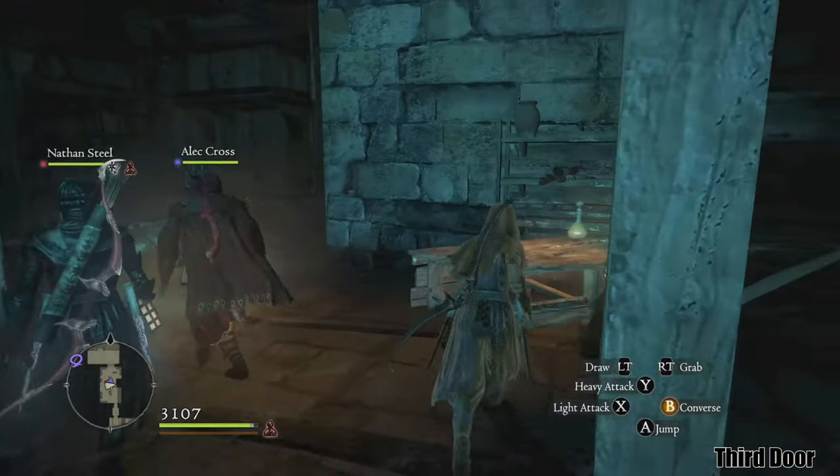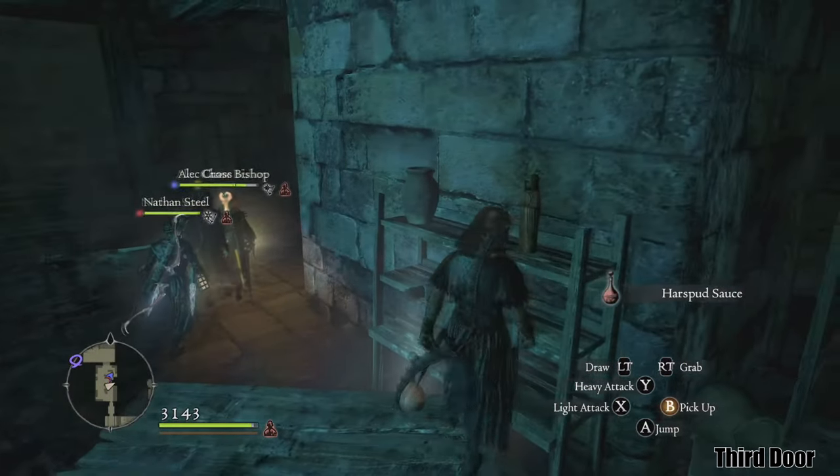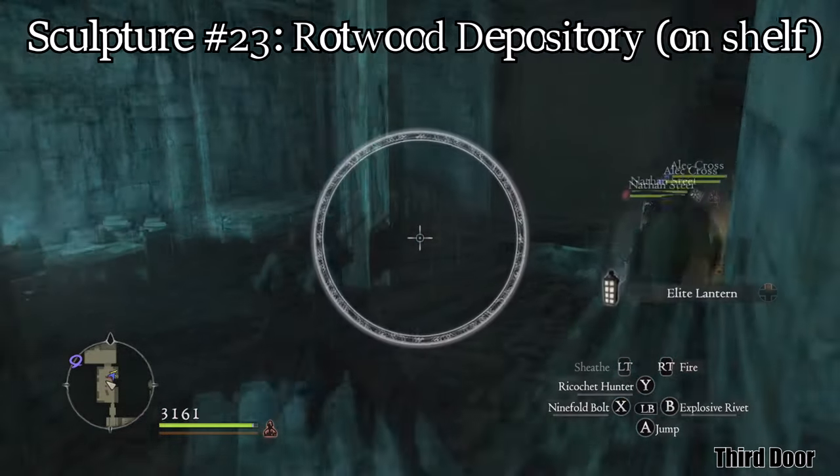When you enter the Rockwood Depository and head to the section on the left, past the first room, after killing some Saurians and Phantasms, you will find the sculpture sitting on the bookshelf.